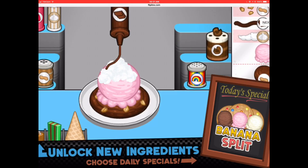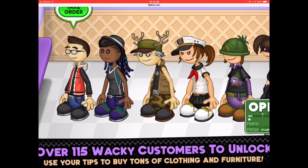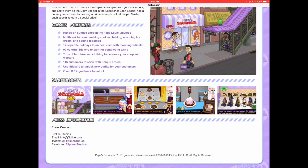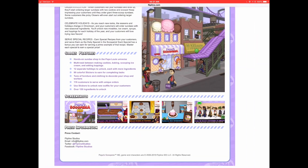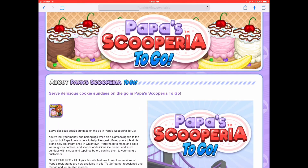We can also unlock daily specials like banana split. I'll show off the build station, and we can unlock over 150 wacky customers. Although here it says 150 in the game features, right there it says 116. So yeah, this is pretty much it for Scooperia HD.